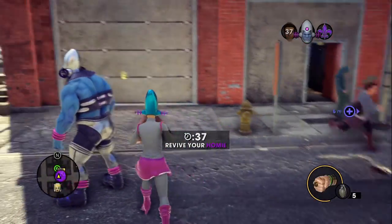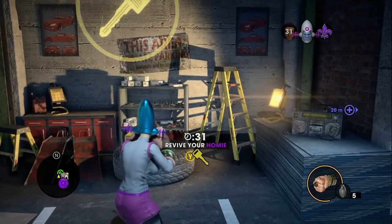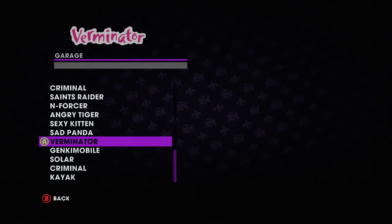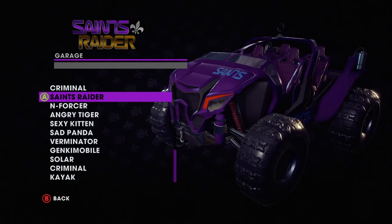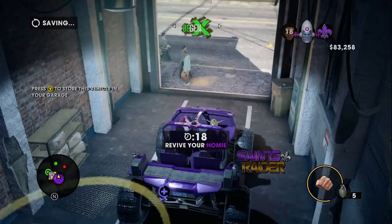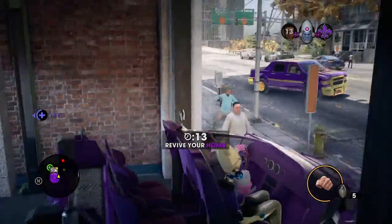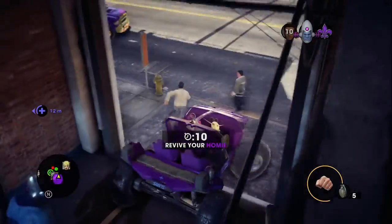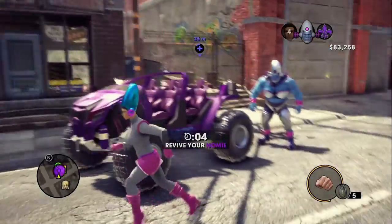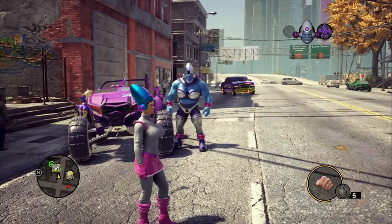There you go — let him be, that's all we have to do on that. Let me go and get a vehicle ready. I want to show you this too — we saw it before but never used it: the Saints Raider, kind of like the rover. Oh, I like Brutina — Brutina is amazing. Imagine calling Brutina and Oleg, that's all we need. I thought we'd use this vehicle for this space-themed part.